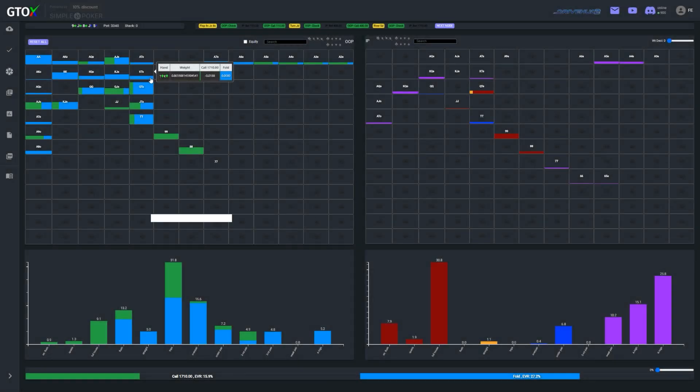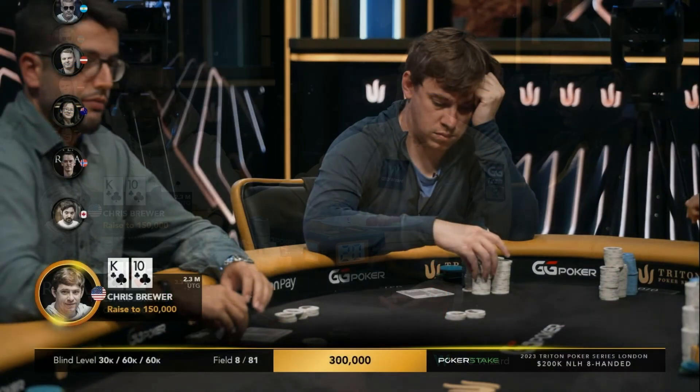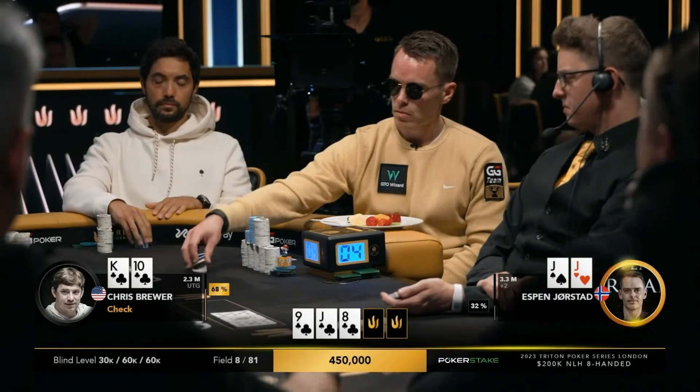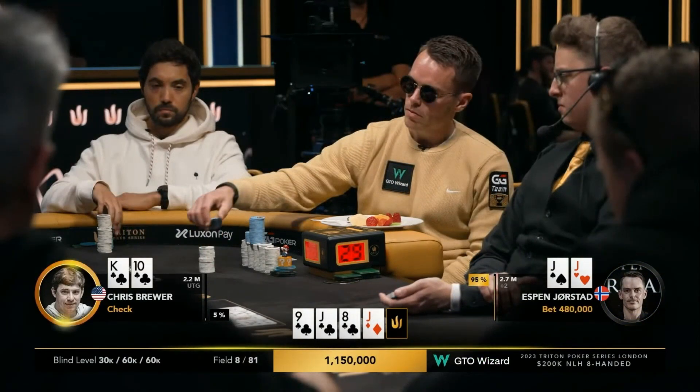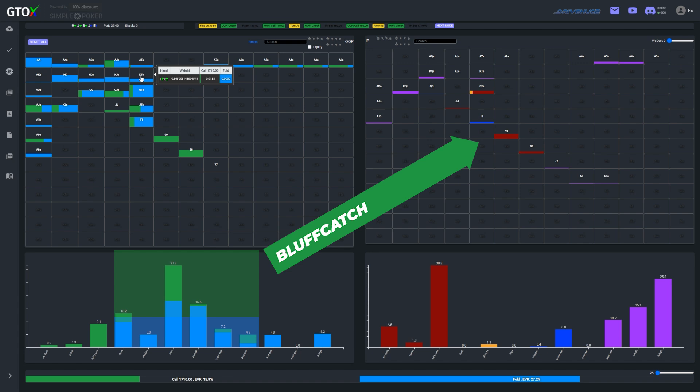Interestingly, the ICM sim is much more aggressive compared to the non-ICM sim, where the solver increases its bluff frequencies substantially when the covered player is facing the possibility of losing out on a pay jump. So the only remaining question is what should Chris do with his second nut flush? Perhaps at first glance many would think this is just a snap-call spot, given that his hand is so strong and the players only started at around 38 big blinds effective. But strength is a relative concept and can't be assessed in a vacuum. With an under-the-gun raise, a plus-two cold call, and a triple-barrel shove, both ranges should be quite narrow and strong. So this decision comes down to card removal — how Chris's bluff catchers match up with Espen's value combos and bluffs.